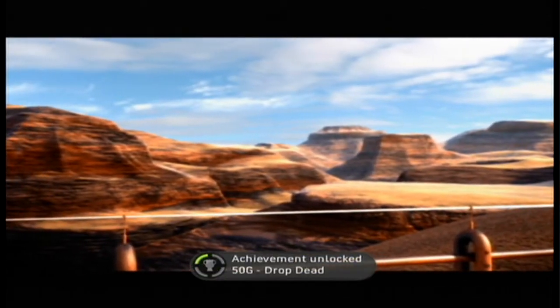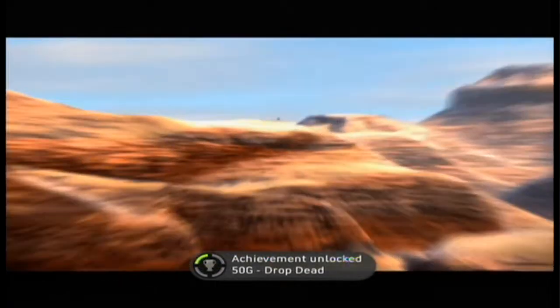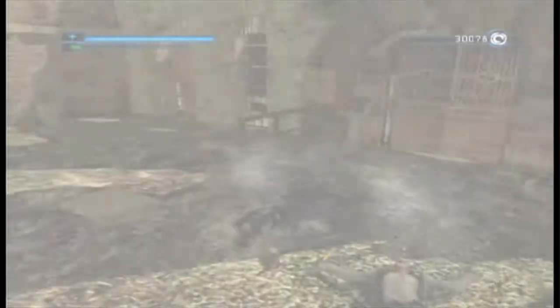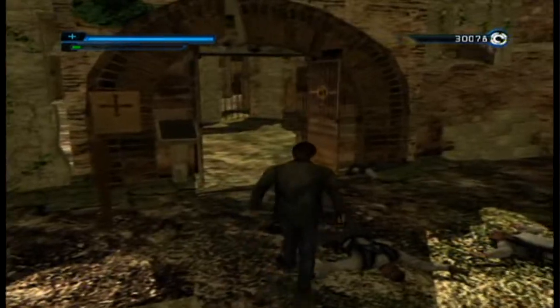Jumper is a pretty much linear beat-em-up. You have a melee weapon and no ranged attacks — just pure melee. It does something interesting: your main character is a Jumper, which means he can basically teleport.